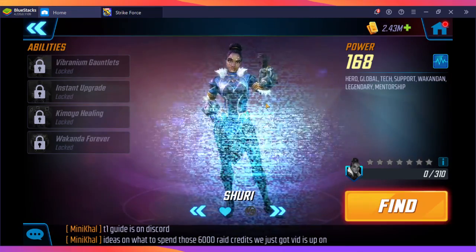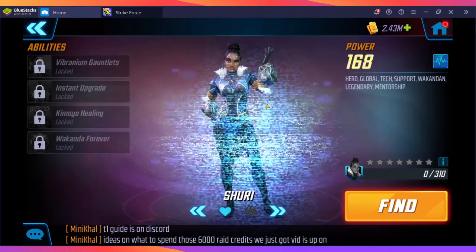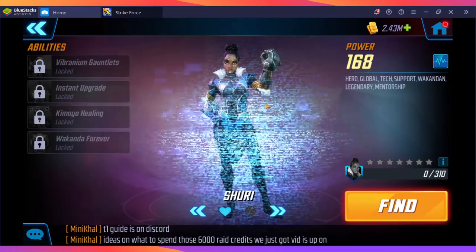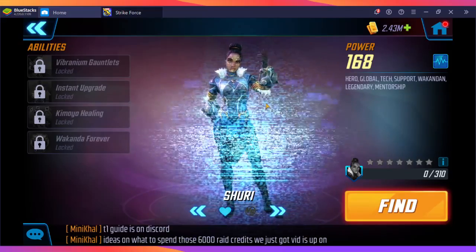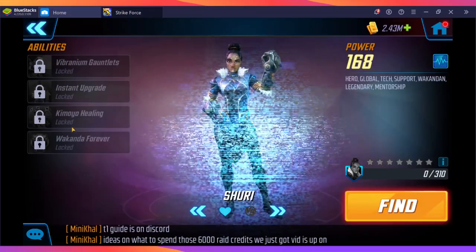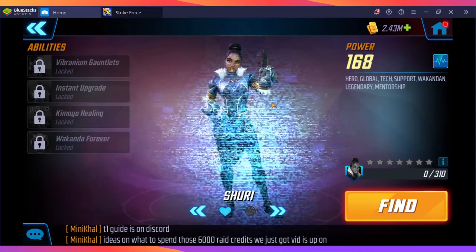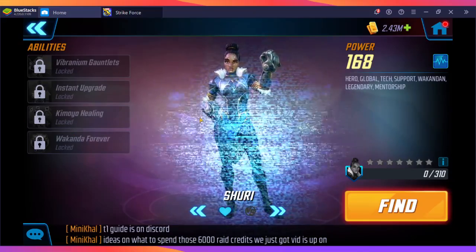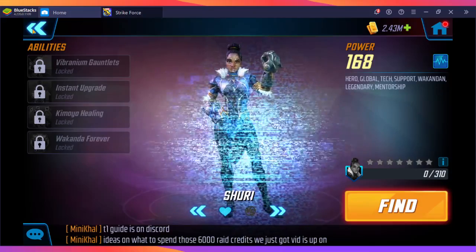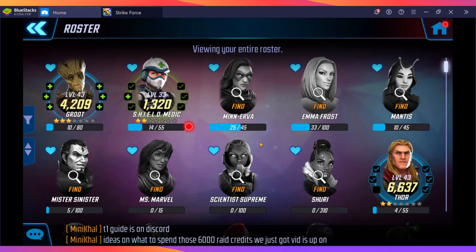Shuri is a legendary unlock — I think Shuri and Invisible Woman are the easiest legendaries to unlock, and both can be unlocked with a Sinister Six team. She's a really great healer who applies Defense Up and heals your team, but her problem is that she doesn't have a res component, which is why she pairs well with Scientist Supreme.